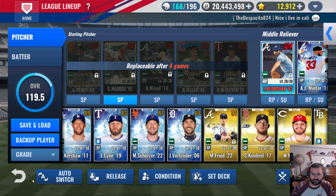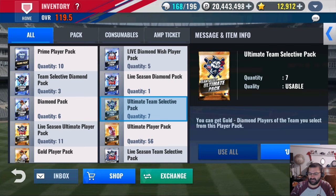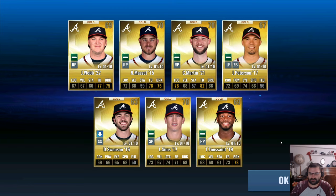First thing we're going to do is open up some packs. I've been saving a lot of these packs — I really haven't needed them. Let's see what we get here — any diamonds? These are all team packs, so let's go ahead and open them up.